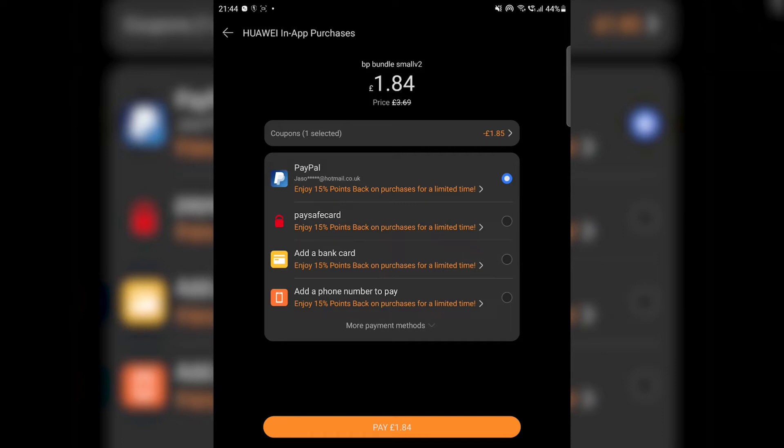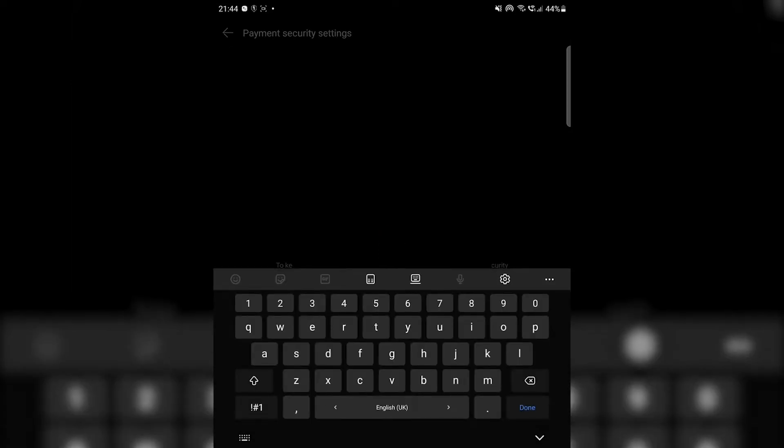I'm going to use PayPal to pay. One Huawei point is worth one of whatever currency you purchased in — in my case I'm using the pound. So I pay £1.84 and I should get around £0.28 back to spend on any other in-game purchases.